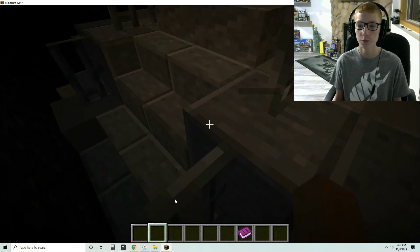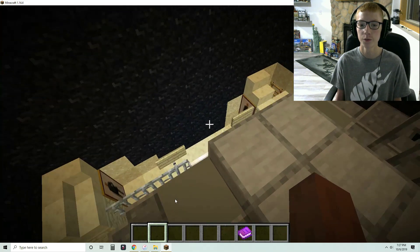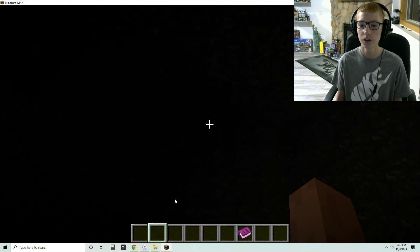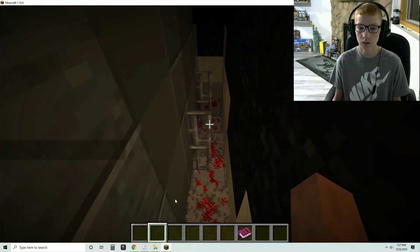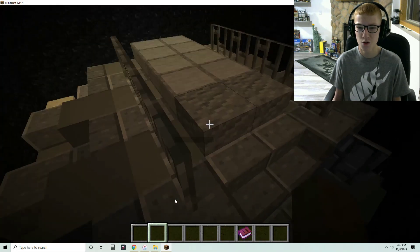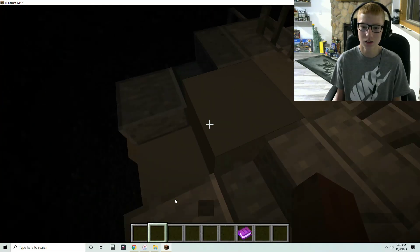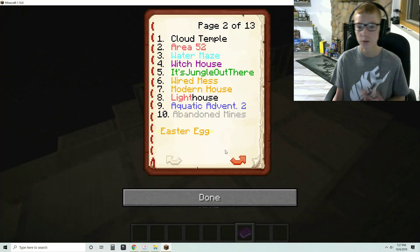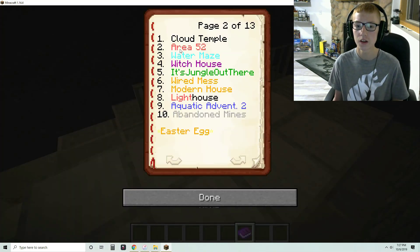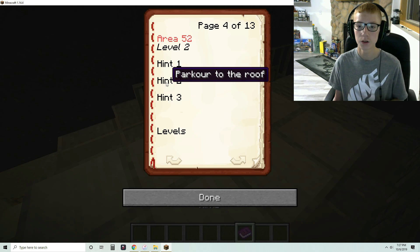All right, I made it up here — weird. I'm going to get caught but okay, can I get in here? No. That's interesting — I can't get in here. I'm gonna have to look at the hint because it feels like there's nothing here.